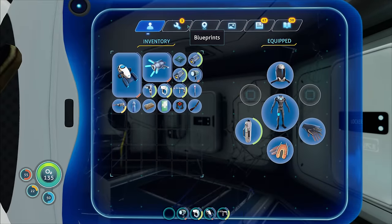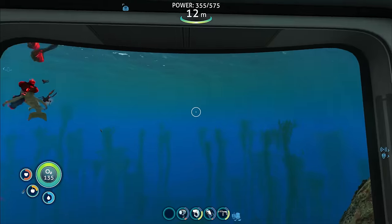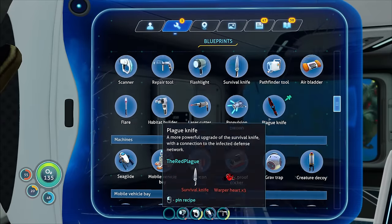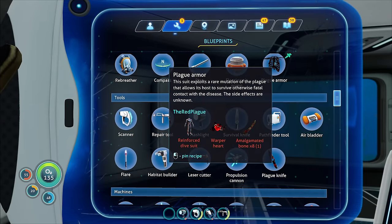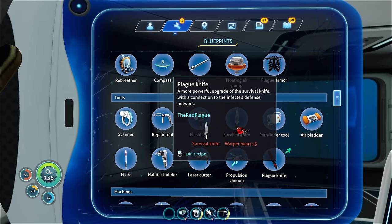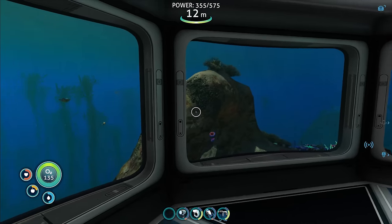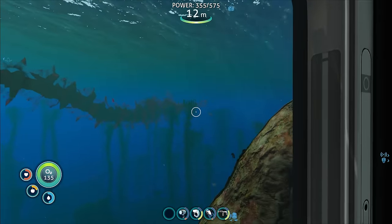As a result we got the blueprints for the plague knife and the plague armor. I'm going to try and make these in this episode because they're vital for our survival. I'm kind of concerned about the plague knife because it says it's connected to the infected defense network — which is kind of weird. Why would I want a weapon that's connected to something that's self-aware?